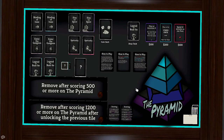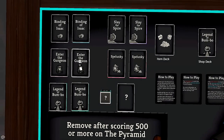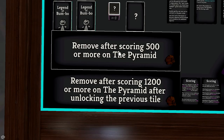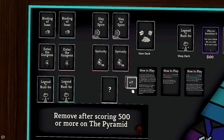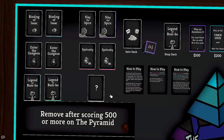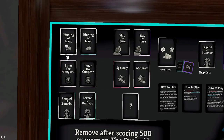Let me explain how the pyramid works. For each pyramid run you get five unique games — these are the games we have unlocked currently. Spoiler alert: after we get a score of 500 or more we're going to unlock a couple more. Here's how it goes: we take this die, which has Legend of Bumbo, Binding of Isaac, a question mark, Slay the Spire, Spelunky, and Enter the Gungeon on it. We roll it five times, get five games, and then decide what order to play them.